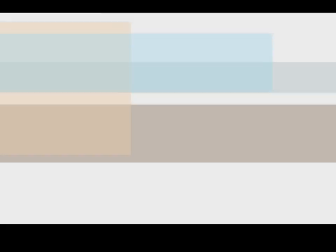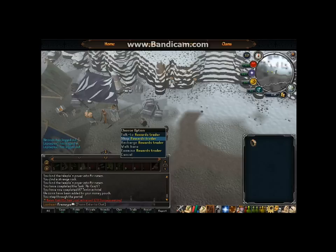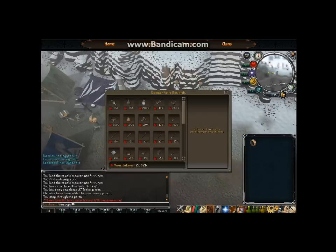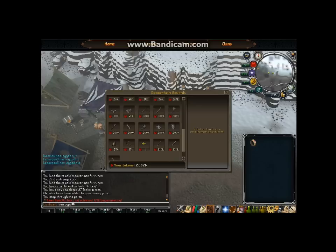The next skill is Dungeoneering. Dungeoneering is definitely not a money making skill, but there are quite a few things you can do — not necessarily to directly make profit, but to help increase the profit you can get from other skills. Some of the dungeoneering rewards that can help as you're training other skills include the weapons, which can help you get kills faster. There's also the herbicide.